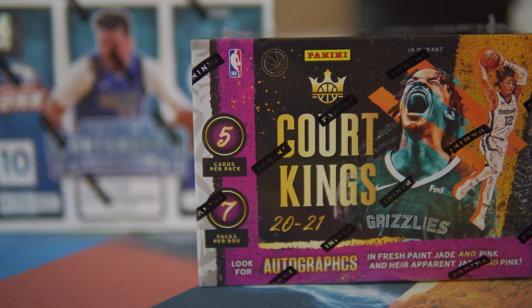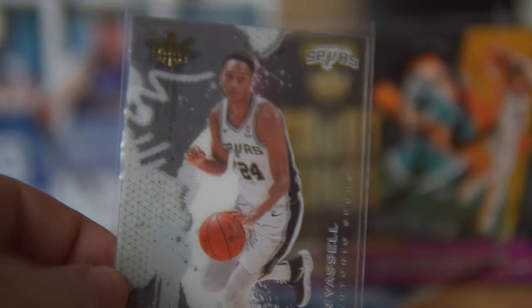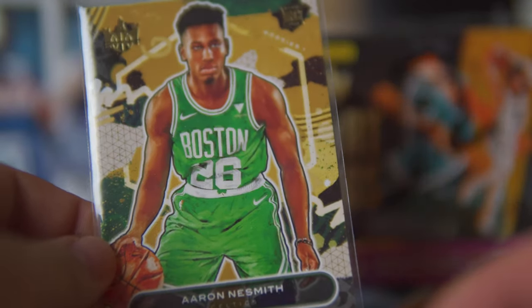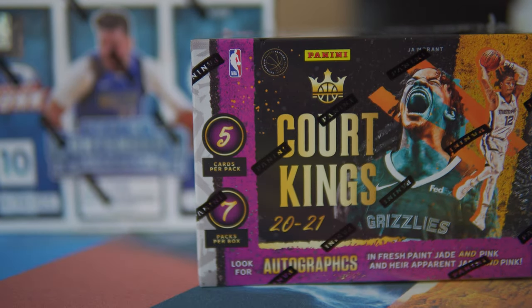Every box of these comes with two acetate rookie cards, and for me the acetates are always one of the coolest types of cards to see. You'll get a card like this Devon Vessel acetate — it's a pretty nice card. Every box has two of these, and every pack is guaranteed a rookie. I think with Court Kings there are four tiers of rookies — actually there's five tiers but four relatively common tiers.